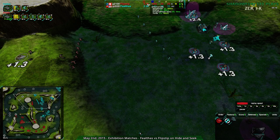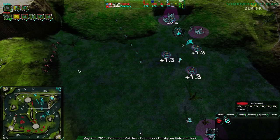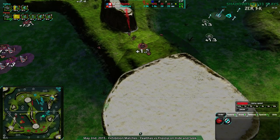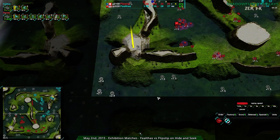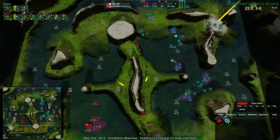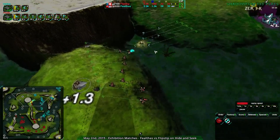Flipstep is at a present military advantage but economic disadvantage, which means they need to be quick about this, or they need to expand — one of the two. They have plenty of room to expand; they haven't even taken this 10-metal spot here. FailThoughts has taken it, so the economic advantage is in large part due to that.